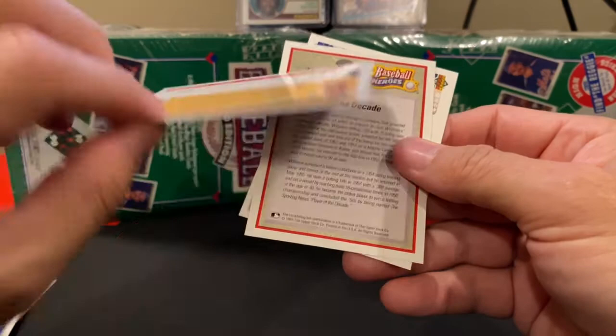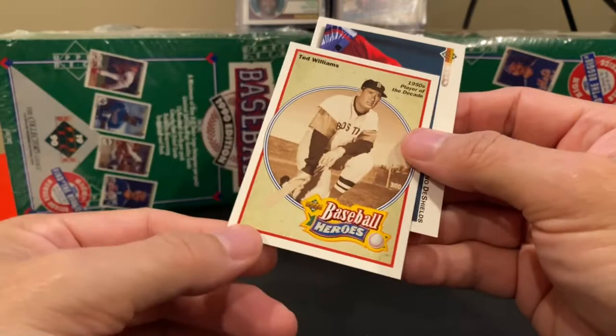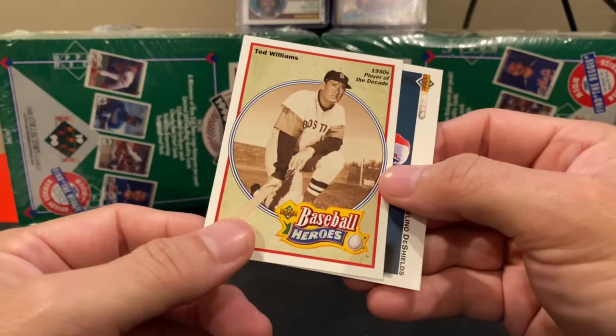We got number 33 of 36 — 1950s Player of the Decade. Let's see what this one is. And it is Ted Williams! Very nice. A nice picture of Ted when he was with Boston.